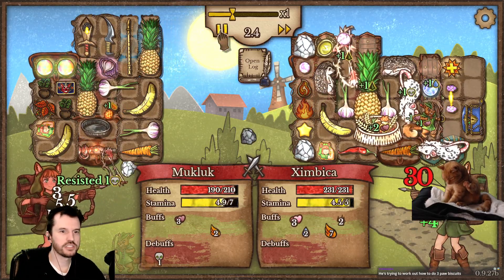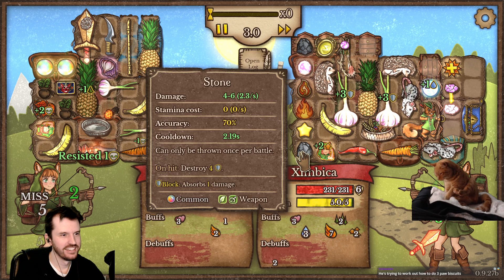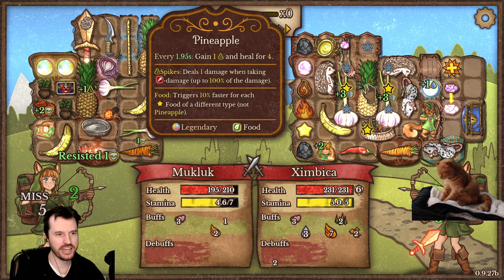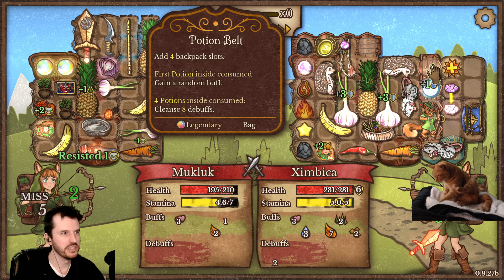Wait wait wait — he's got Robin Hood the rat in his bag. Squirrel archer, and a rat. Hedgehogs! She's just got like a bag of animals. Big bowl of treats. Potion belt.